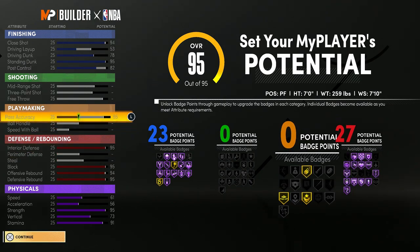Once you hit 97 overall and get those driving contact dunks, I think you keep them if you drop back below 97, but I'm not 100% sure.